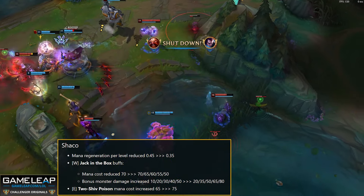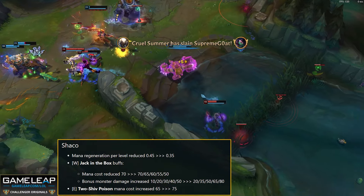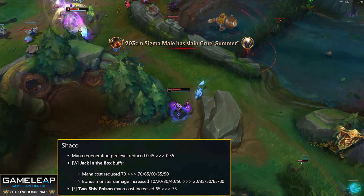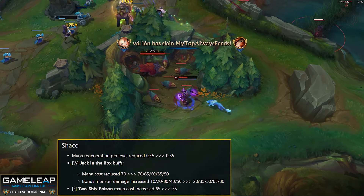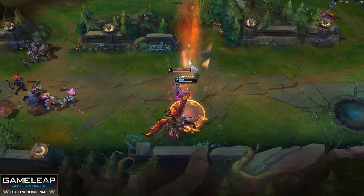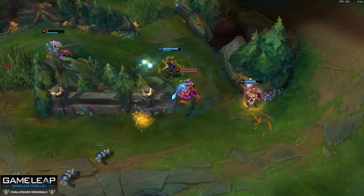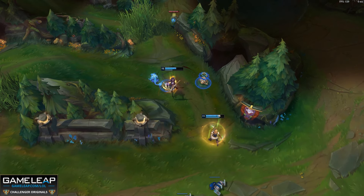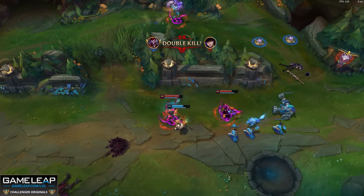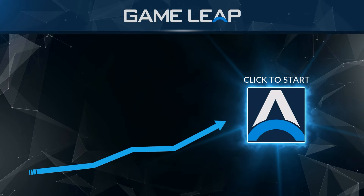Shaco E mana cost goes from 65 to 75. Assassin AD Shaco has been very strong with the new items, outshining AP Shaco's strengths. These small buffs should help AP Shaco come back into the meta, giving Shaco another viable playstyle. That's all for this champion rundown — it was a pretty long video just for champions, so stay tuned for the next video covering the patch 14.3 item changes. Thanks for watching guys.